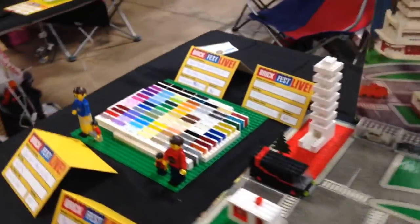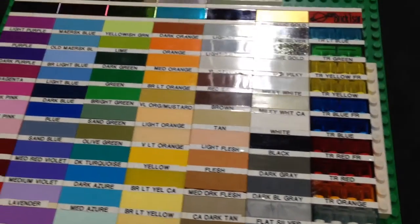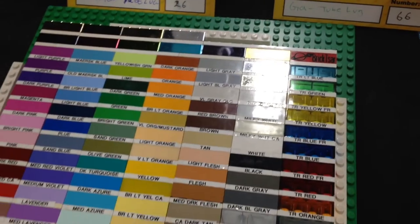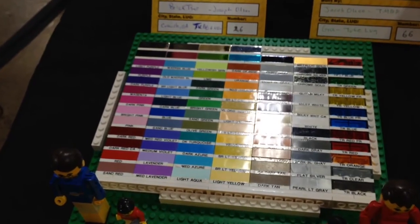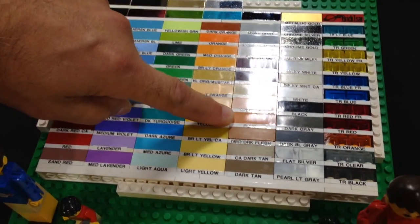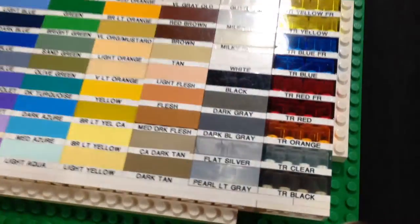What do we have here — your color chart? Yeah, this is my color chart. I've got about 70 or so different bricks, they're all 2x4 bricks, all with the Lego logo on top. Do you have the new colors? Some of the Friends blues are new, the flesh color is new. The trans black is not a new one, but it's new to me.